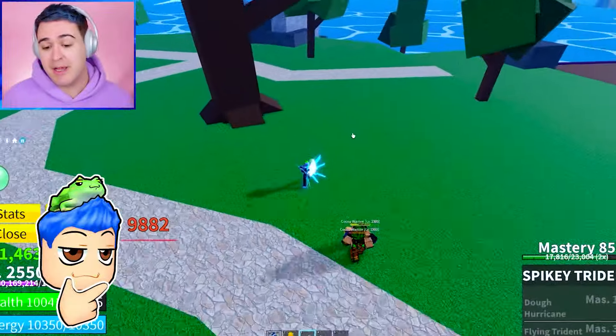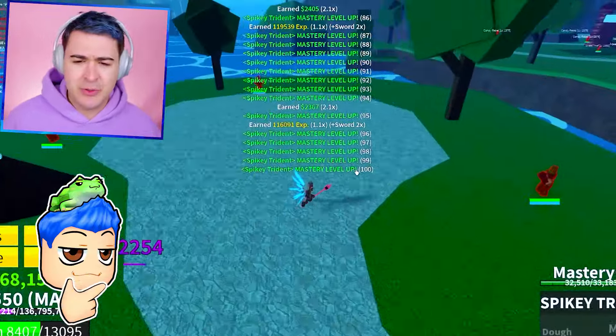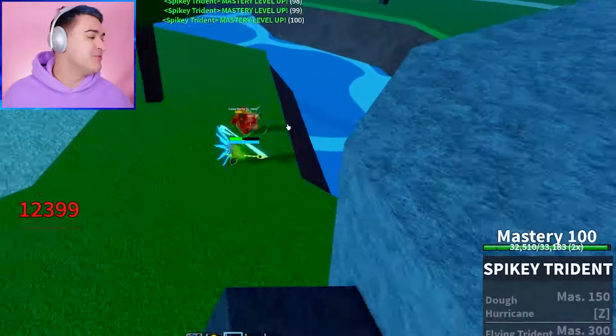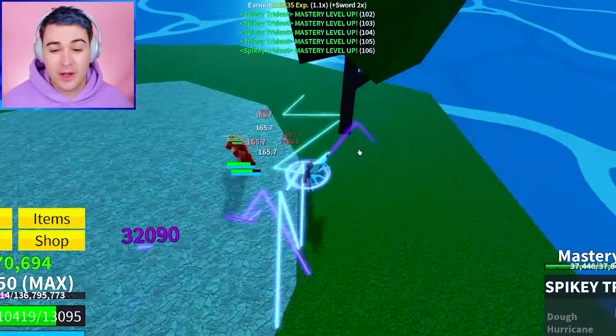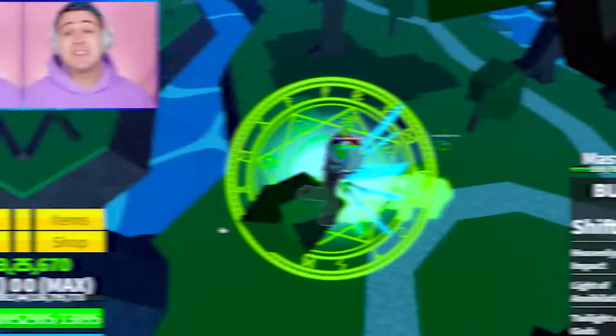Do we know anything about PvP? No, not at all. But it has the X move, the flying trident pull. Look at that, we're already up to 100 Mastery. But the spiky trident flying trident pull, I think works really well with PvP. You guys, let us know. Let me know below. Me and Chimkin are here reading, trying to figure that out.